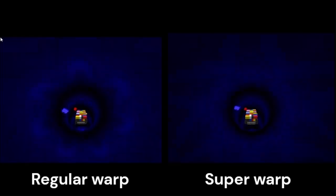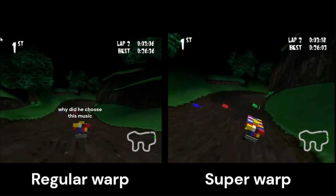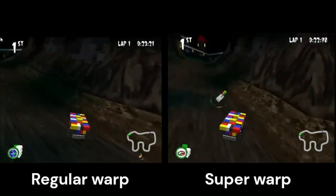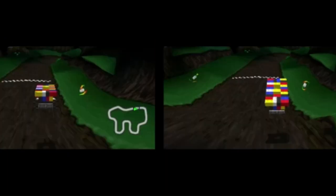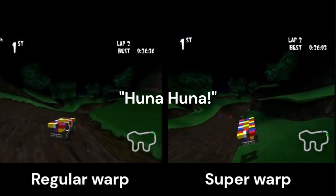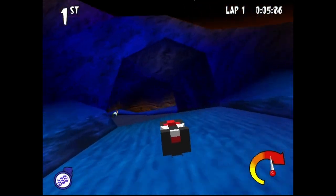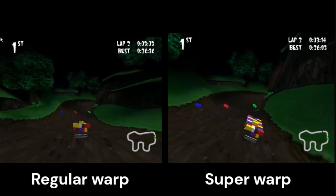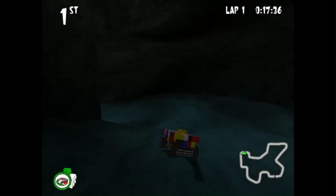The other recently discovered hidden mechanic is what I'll call warp boosts. When you come out of a warp, your vehicle doesn't immediately hit the ground - it's about one to two feet off the ground. During that period before your vehicle hits the ground, it's advantageous to not hold down any directional inputs, because your vehicle is already going above 100% speed. By holding down forwards you actually decelerate your vehicle back down to 100% speed. So the longer your vehicle is in the air with that extra boost you do not want to be holding forwards.